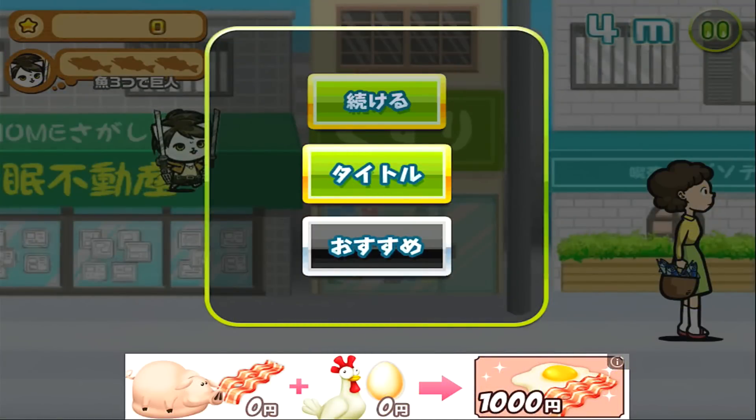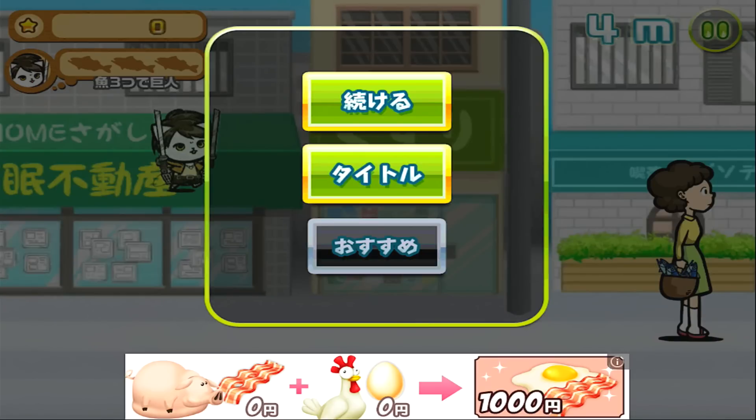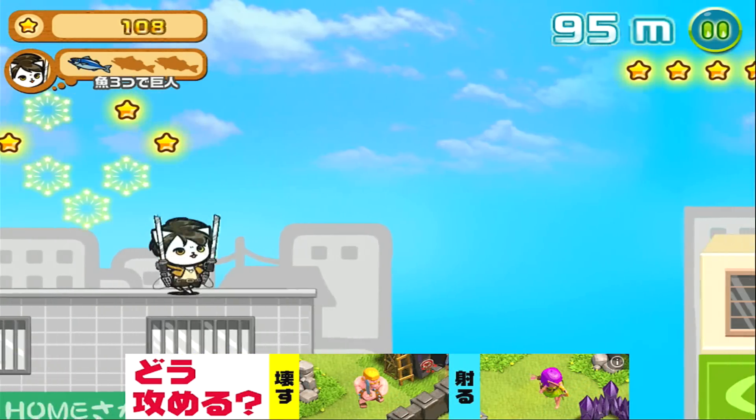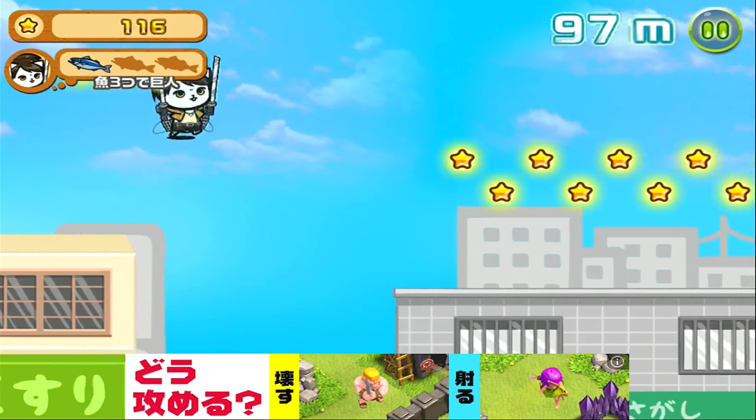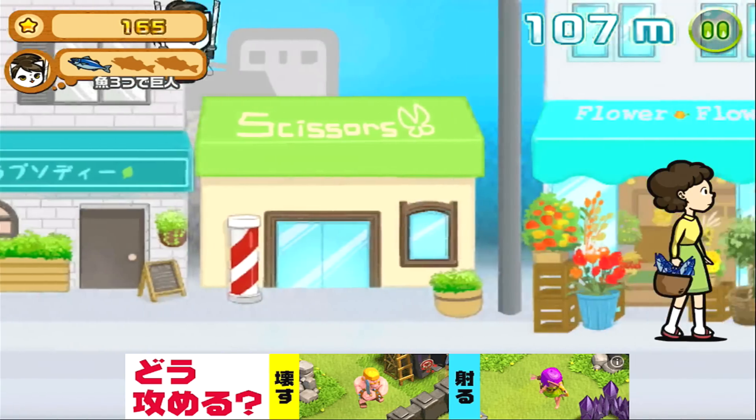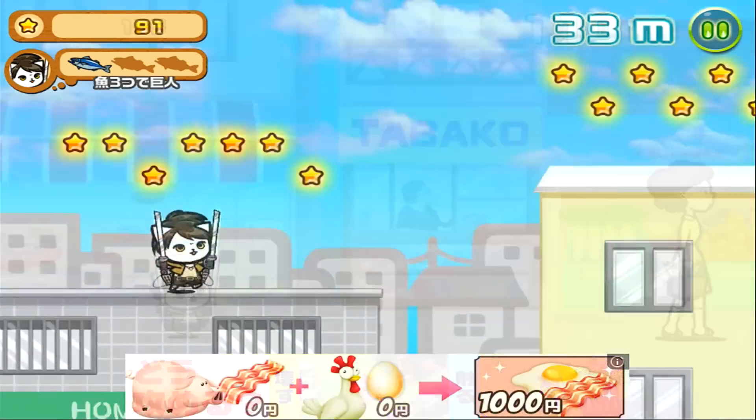By clicking on the pause button, you can pause, and you'll be taken to a screen where the top button is continue, the middle button takes you back to the title screen, and the bottom button is the recommendation list. Stepping on the black boss cat will take you to the bonus stage where it's higher ground and you don't have to worry about the hazards. Just make sure not to fall off or you'll be taken back down to the ground stage.